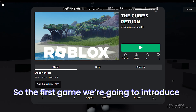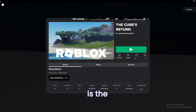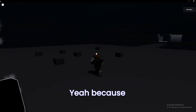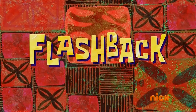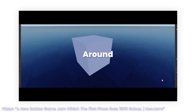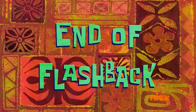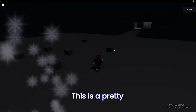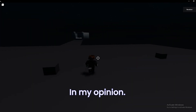The first game we are going to introduce is The Cube's Return, which is about the cube — because the theme is a cube. The whole game you make should be around this main theme, and our game jam theme is a cube.